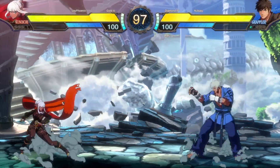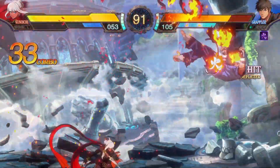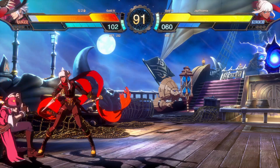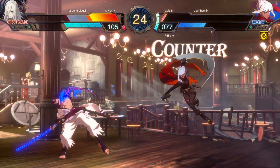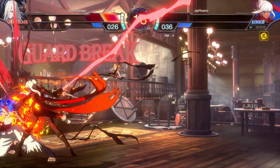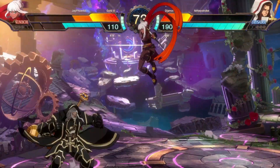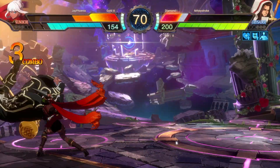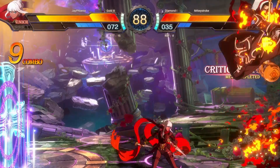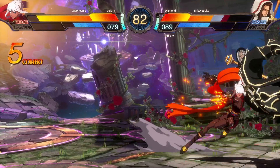Actual matches with Kunoichi are very matchup dependent. Some characters don't have answers for your space control so you can abuse it, while other characters are much better at zoning and you'll have to strike a balance of zoning and making your way in to get into close range where you can truly shine. Characters that lack good reversal options are absolute food for you most of the time — they don't have answers for the constant pressure you can put them under. For those that do have good reversals, understand the limits of them and abuse the ranges they cover. Characters with huge range on their normals like Vanguard and Crusader typically have slower frame data, so you can abuse them with frame traps to reset pressure for free.